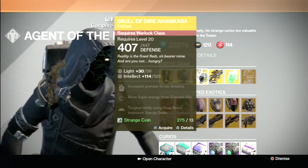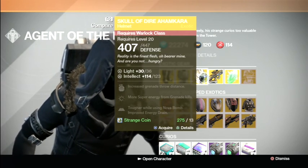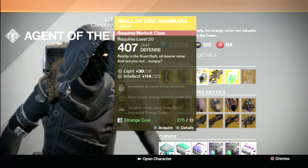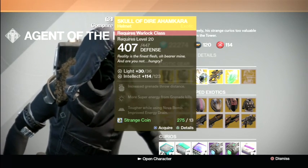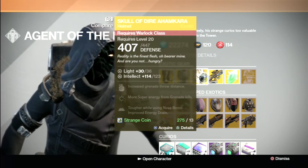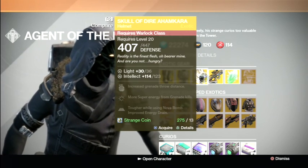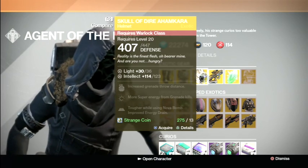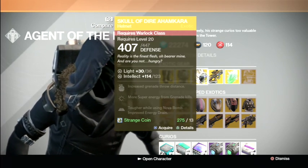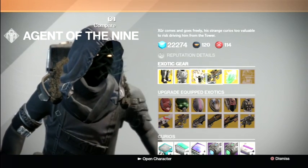For Warlock there's a chest - I'm not sure how to pronounce the name, sorry if I get it wrong. It increases your grenade throw distance, gives more super energy from grenade kills, makes you tougher while using Nova Bomb, and has improved energy drain. But those perks don't really do much against enemies. The only good thing is the increased grenade throw distance. So I really don't recommend this.